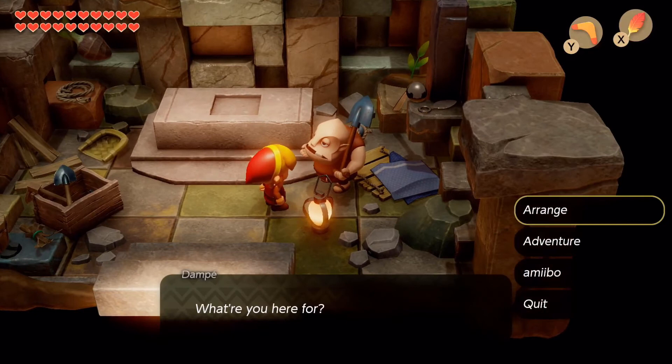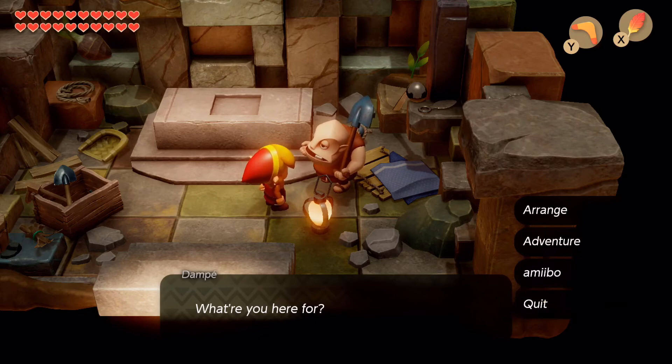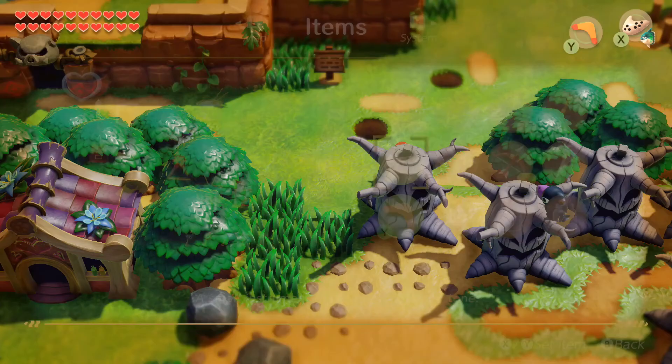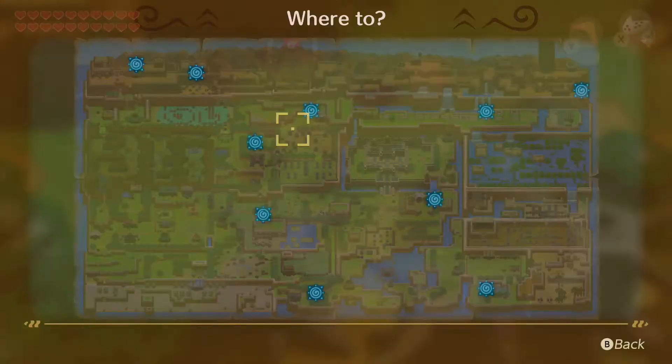You also get some dungeon pieces from amiibo, though I don't have all of them so I can't get all the pieces. The dungeon maker is self-contained in its own little hut — you don't have to do any of it to beat the game. You do want to complete those first three tiers to get heart pieces, but after that it's optional. I also like that this game adds convenience features like more warp points for your ocarina, which isn't necessary but is handy.